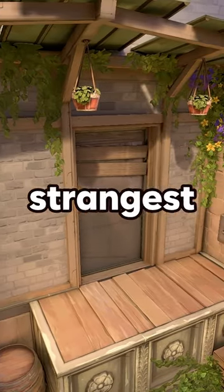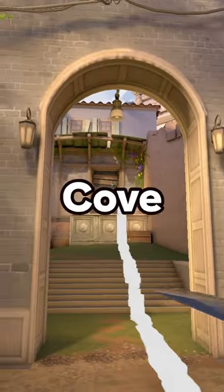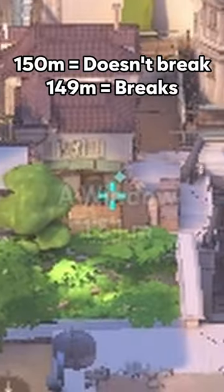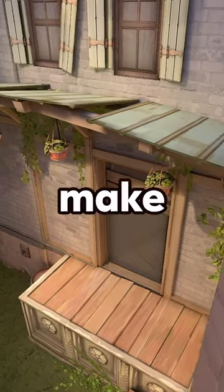Now why do I say this is the strangest object? Well, it acts weird with some abilities. For example, with Neon's Molly, the door breaks even when the Molly isn't even touching it. Or when using Harbour's Wall or Cove, it just breaks just by touching it — it breaks even when you're 100 meters far away.